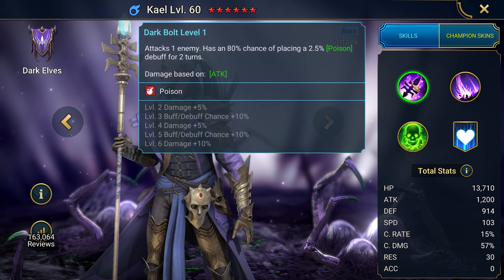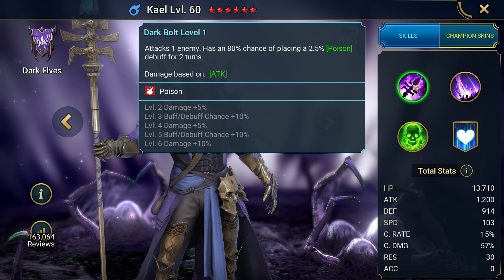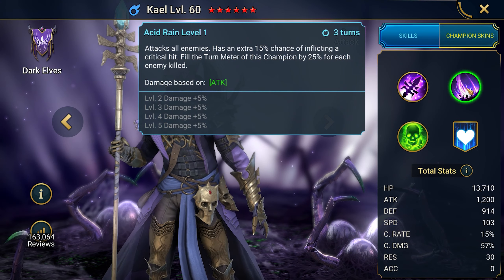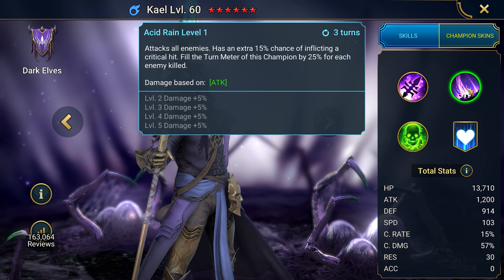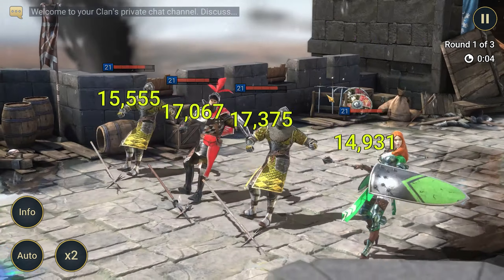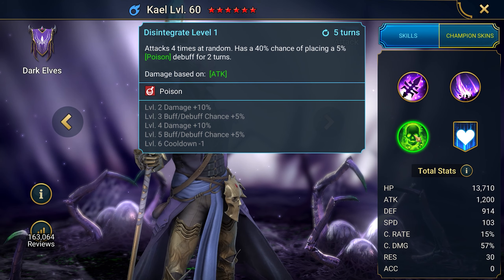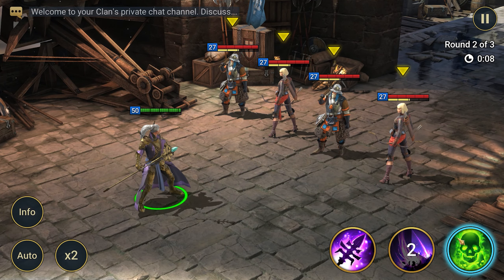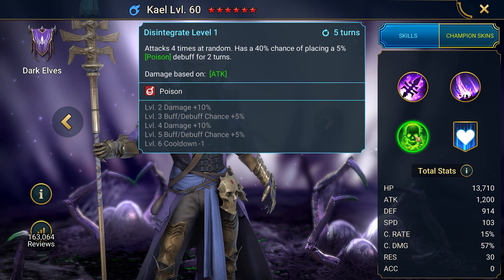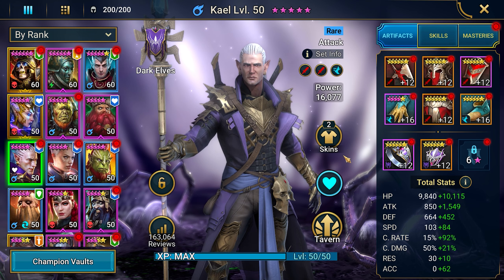The first attack, Dark Bolt, attacks the enemy with a probability of 80% and imposes a 2.5% poison penalty for two moves. The damage depends on the attack parameter. The second attack, Acid Rain, attacks all enemies with an increased chance of a critical hit by 15% and fills its move scale by 25% for each enemy killed. The third skill, Disintegrate, attacks four random targets with a 40% probability and imposes 5% poison for two moves — an extremely useful skill for mass destruction of the enemy. There is also an aura that increases the health of allies in all battles by 15%.